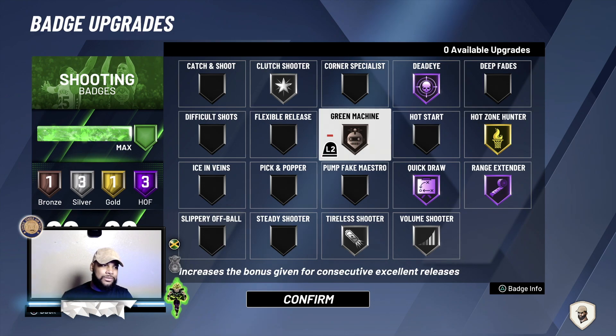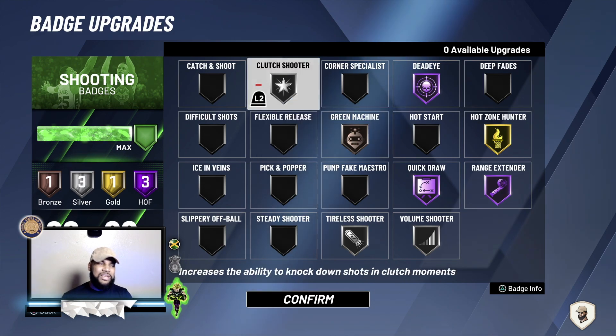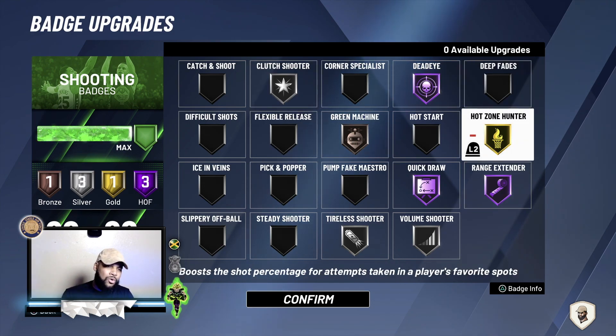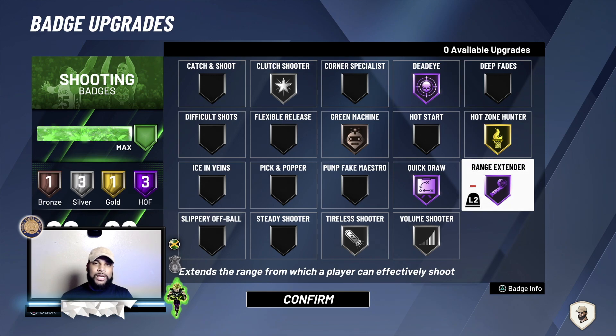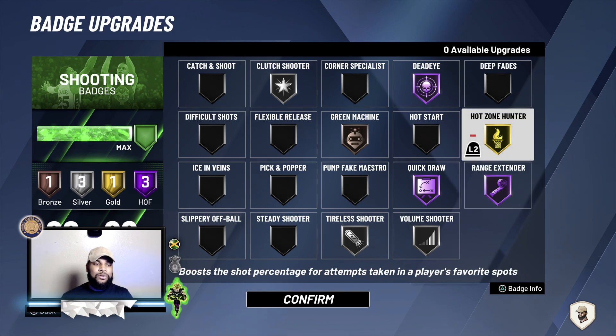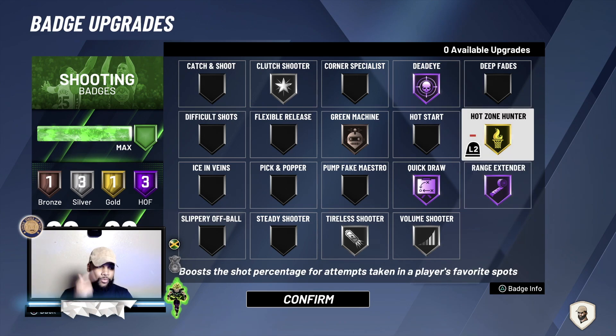At most I'd put green machine at silver — it's a good badge but once it's at bronze it still activates. If you can shoot good, you don't need that boost. Top 100, keep it on gold — anything more than gold I wouldn't recommend unless you're a big man who needs that extra boost. But if you're a guard you don't need it. Quick draw, range extender, dead eye — I would max those out. If you have hot zone hunter and it can only go to gold, try it on silver; if it can go to hall of fame, try it on gold.